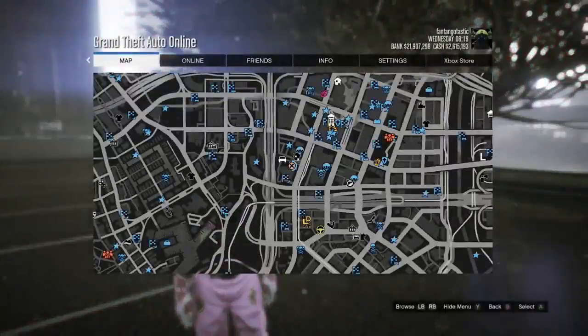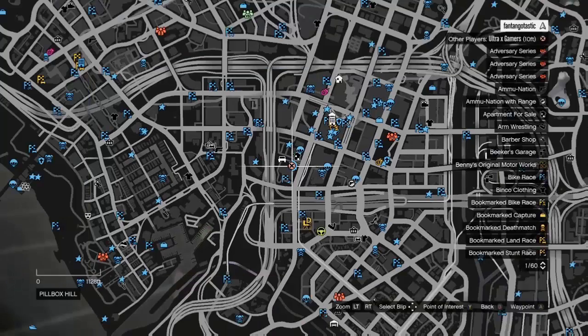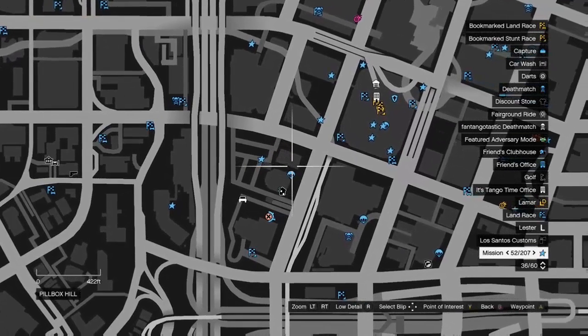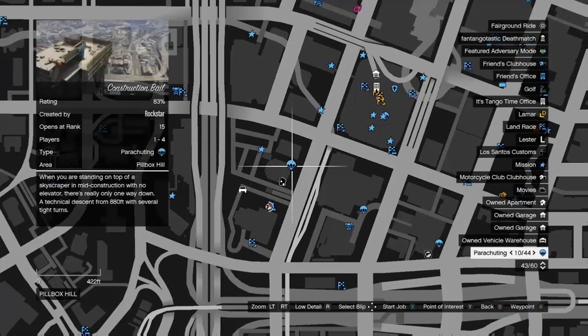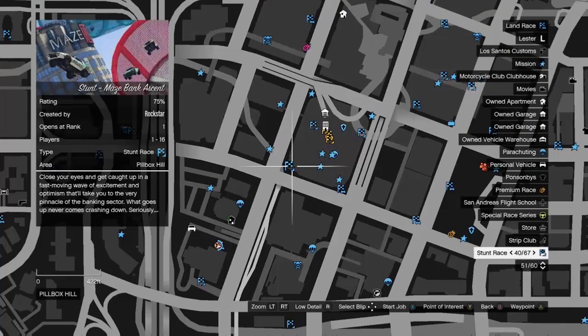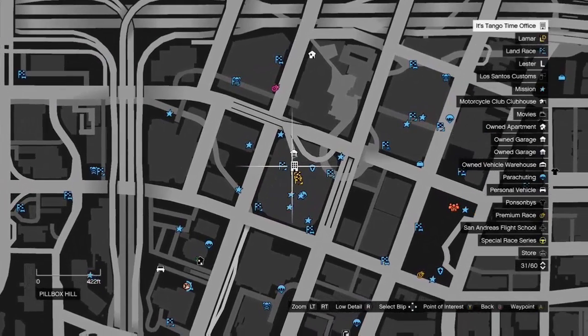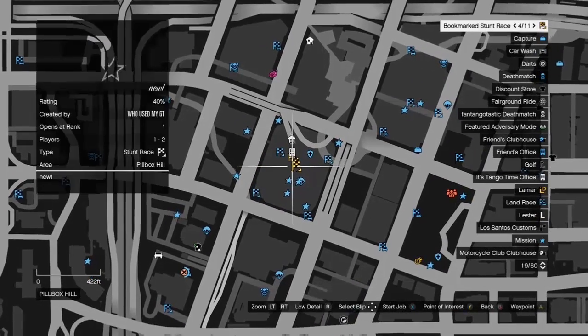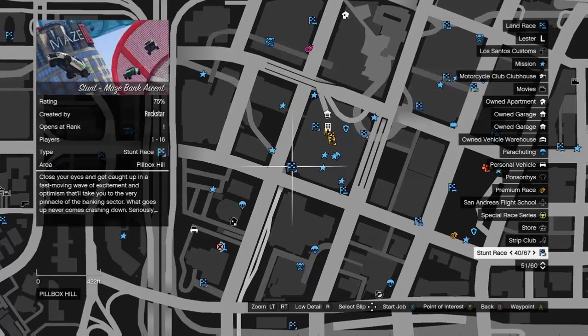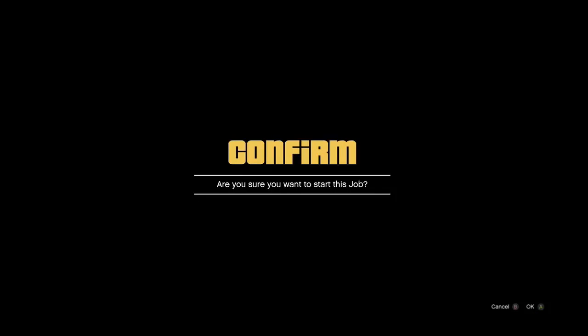From here you can see all these blue circles on the map. All you want to do is start up any of them. Once you've picked one, push X on it — on PS4 it is square or circle, and on Xbox One it's X.